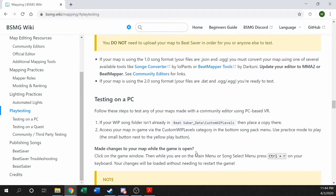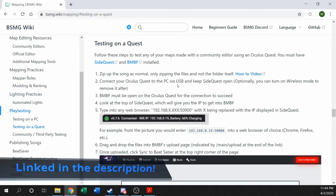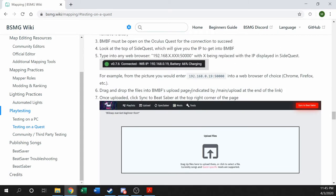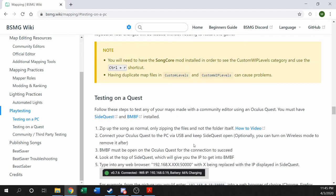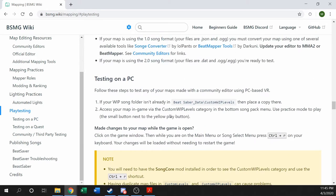Unfortunately I don't have a Quest, so I can't really explain those steps. But lucky for us, on the wiki page, if you are a Quest player and you're ready to test play your map, just head to the wiki, go to the Quest section, and follow along with all those steps to get your map onto the Quest and play it yourself. There's even a how-to video set up. If you're just on PC, it's going to be really easy to get up and actually play your song.